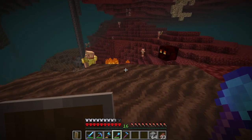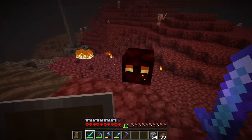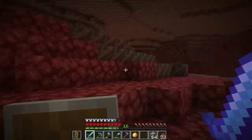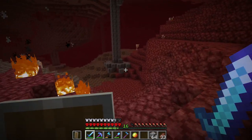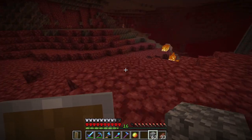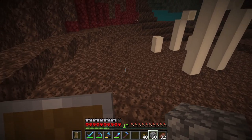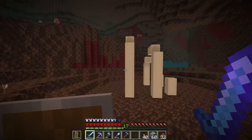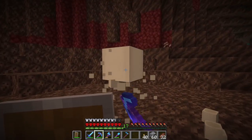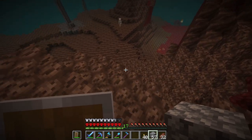Oh magma cube — I need to kill you because once I get our brewing stand I need your cream to make fire resistance potions. I only got one cream from that big boy — okay. We've got to make sure we mark where we're going so this is our portal, going around this direction making a little mark so we know how to get back home. Is there any lore on these fossils? What were these before when they were alive, walking around in the nether? Let me know in the comments!